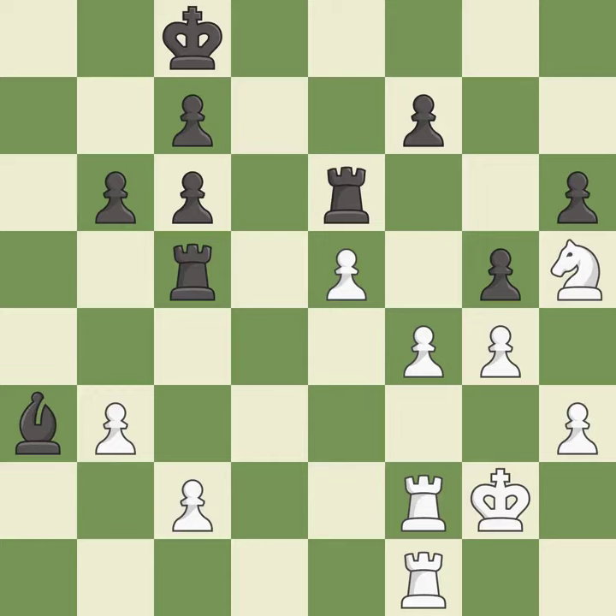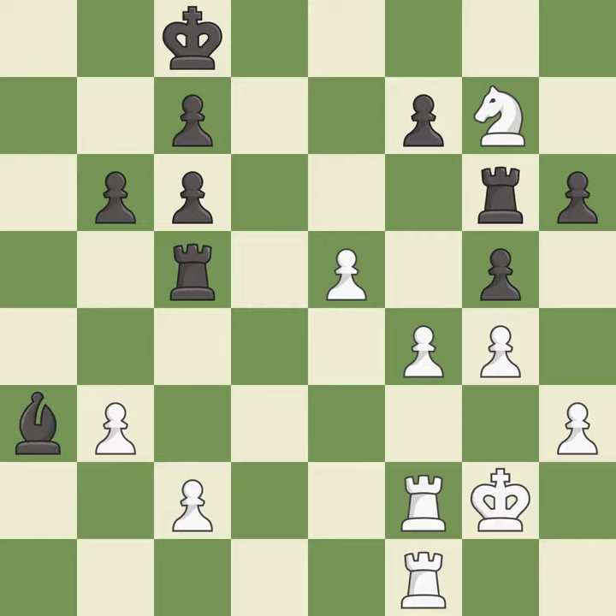This attacks a rook, winning a tempo when it moves away — it is good. This attacks a knight, winning a tempo when it moves away — it is best. This threatens to fork pieces — it is an inaccuracy.